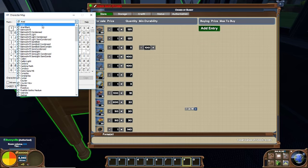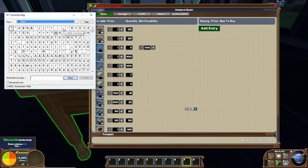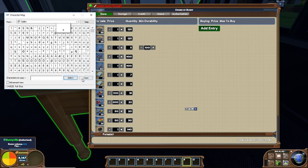Choose whatever font you like — any American font will work, such as Arial or Calibri. Then choose the character U+002E, full stop. As long as the font has U+002E full stop available, it will work. Click Select, then Copy.